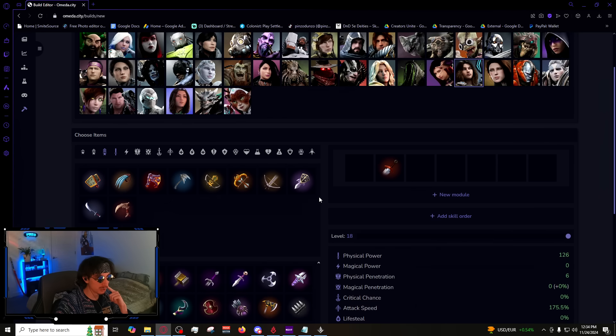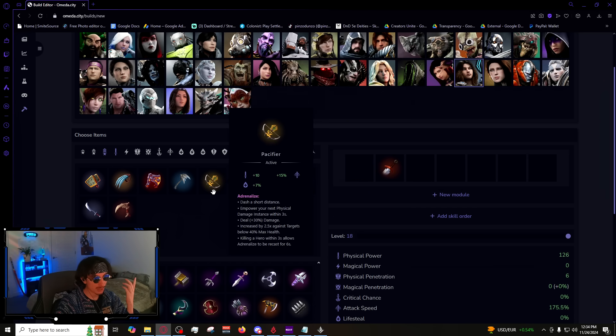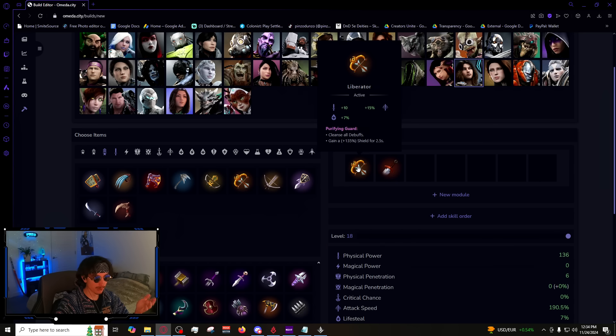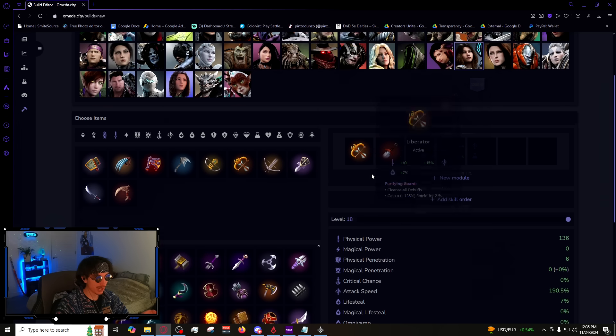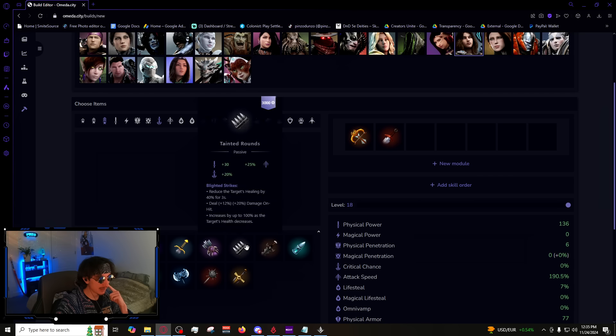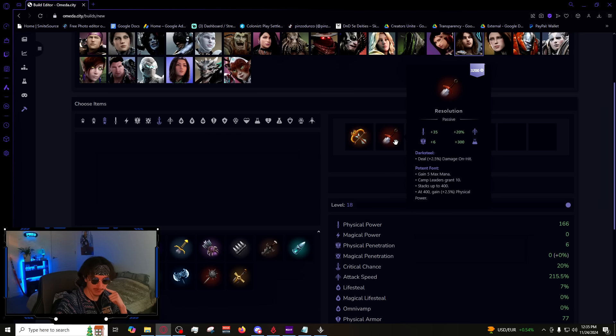You're going Resolution on Skylar. For crest, generally speaking you're going Liberator. Cleanse is really good if the enemy team has lots of knockups. If they have very low crowd control you can go Pacifier. I think Eviscerator is pretty bad — I would never go that crest. Liberator is pretty much it every game on Skylar. First item is Soul Chalice pretty much all the time, then Tainted Rounds second, and you finish Resolution as your second item.